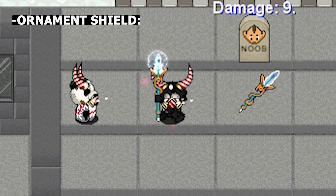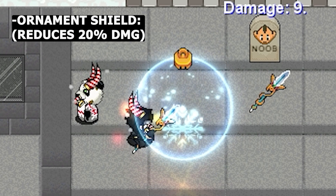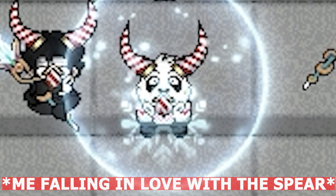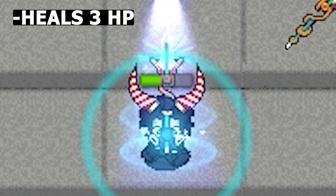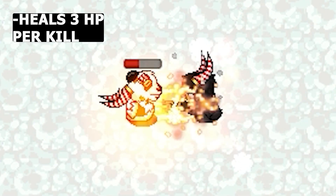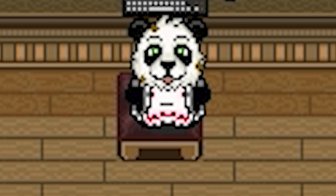The spear also comes with a sick ornament-looking shield that reduces 20% of the damage directed at you. Next, the ornament spear heals 3 HP, which is super fast. It also heals 3 HP every time you get a kill with it.